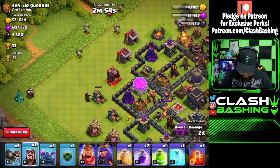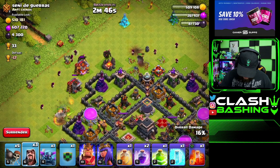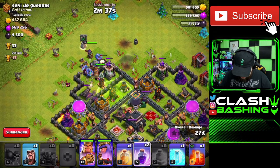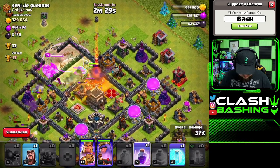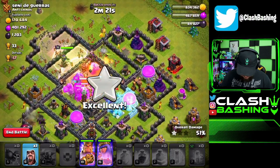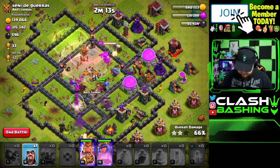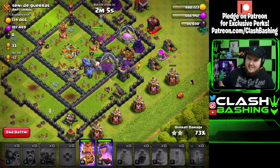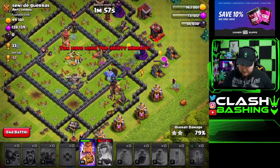Let's take care of the corner huts before moving too far in. Wall break into the middle, get the bowlers and everyone working up the middle. Rage through this compartment, poison the Queen to slow her down, heal up the King and bowlers. Freeze the Scattershot on the back end. There we go — we got all the dark elixir. We just need to get that last bit, and that's a big success.